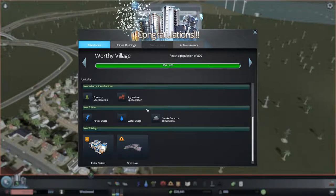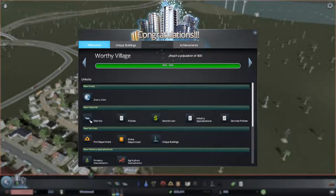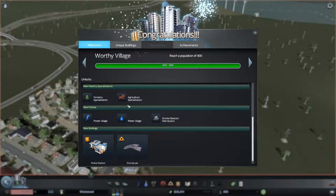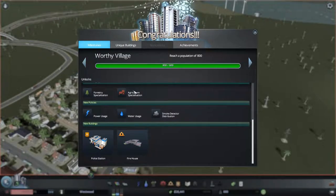Now we've got our Worthy Village milestone, which has unlocked for us. We can buy a new plot, do districts, policies, get a second loan, build a fire department, police department, and some unique buildings. These unlock globally on your save file for all your cities. We can also do industry specializations — but this is a bit of a trap, because if you don't have educated workers, these places will generally end up becoming abandoned.